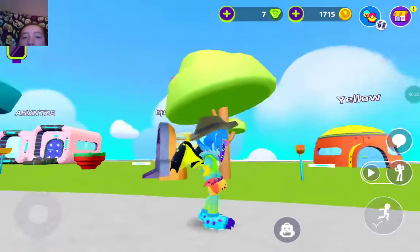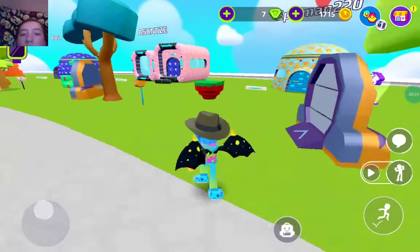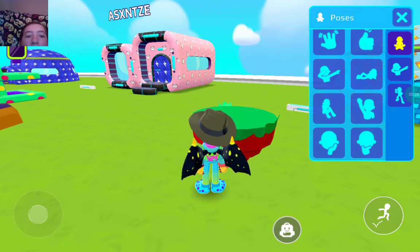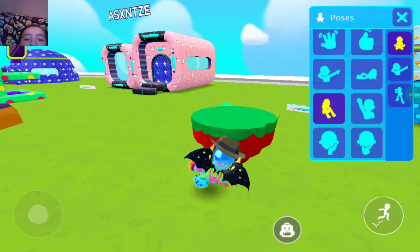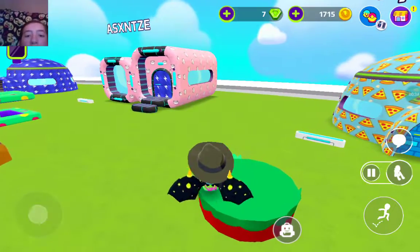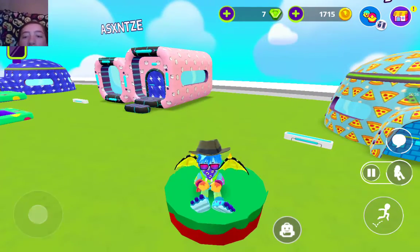First up, we have a simple looking tree, just very basic. We have a little island right here that you can sit on by using this emote right here. Let me show you quick. There you go, you can sit on it.